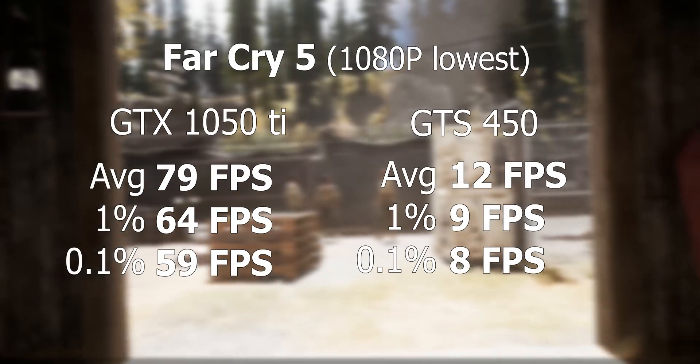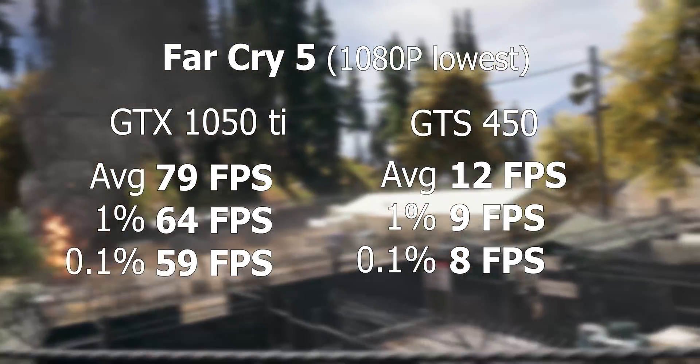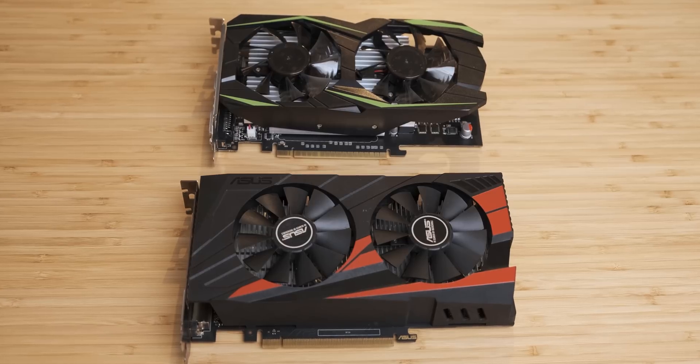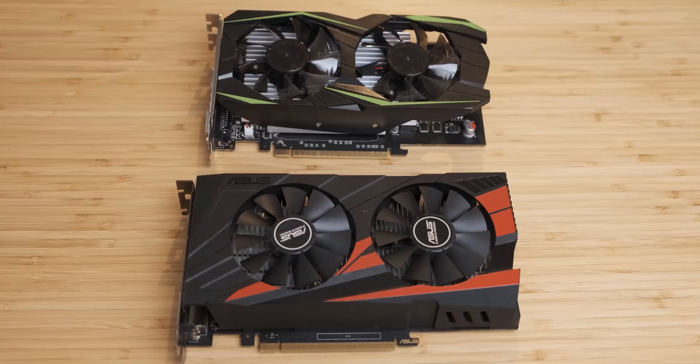The 512 megs of VRAM on the GTS 450 really kneecaps its performance, because with newer games like Far Cry 5, GTA, Rainbow Six, and PUBG it has really low frame rates — I think a lot of that has to do with the frame buffer just being way too small. Because let's face it, with a lot of modern games even 4 gigs of VRAM is very limited. It's really no surprise, but the GTX 1050 Ti absolutely crushed the GTS 450 imposter edition in all of the titles.